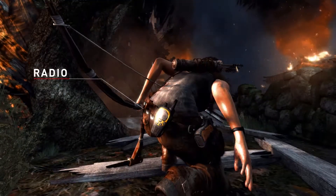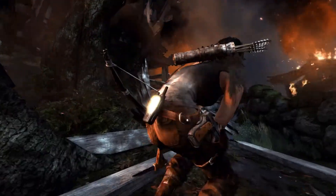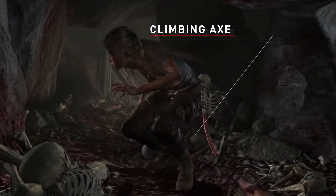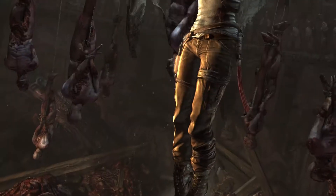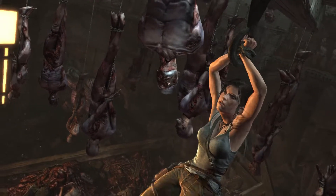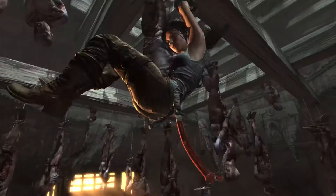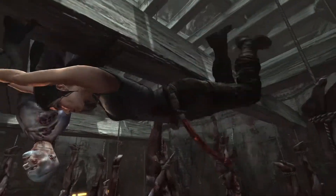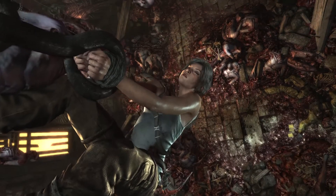You'll even see things like the radio that is strapped to her back, the pistol in her holster, and more importantly, one of the key pieces of equipment — her climbing axe — swinging naturally as she runs around or climbs or hangs from various areas. It adds that nice subtle nuance that when people see it, it just makes the world feel more realistic. It makes her feel more grounded and cohesive, rather than props just stuck to her — this gear is actually tied to her in a realistic way.